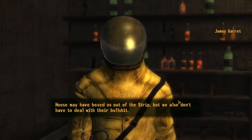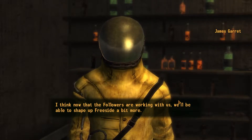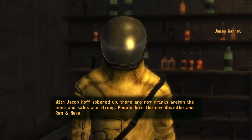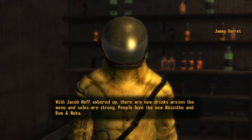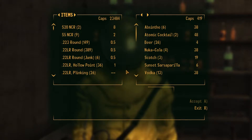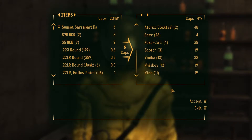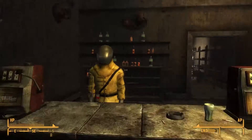How's business? The house may have boxed us out of the Strip, but we also don't have to deal with their bullshit. I think now that the Followers are working with us, we'll be able to shape up Freeside a bit more. With Jacob Hoff sobered up, there are new drinks on the menu and sales are strong - people love the new absinthe and rum and Nuka. His prices are pretty ridiculous, but I guess I'll take an expensive Sunset Sarsaparilla.